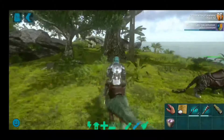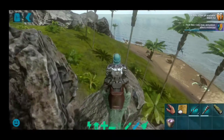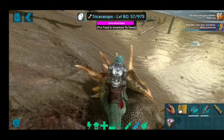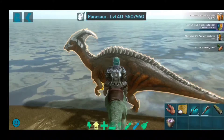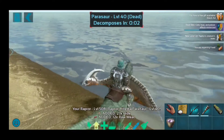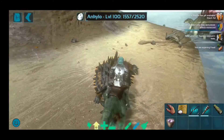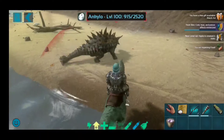The next dinosaur you should tame is a Raptor. Raptors are very dangerous creatures. This thing has crazy attacking speed — it is very fast in attack. You can get the saddle for these guys at level 15.